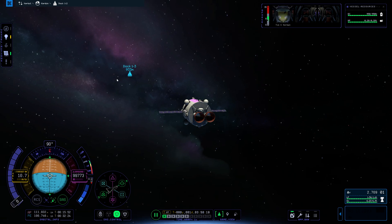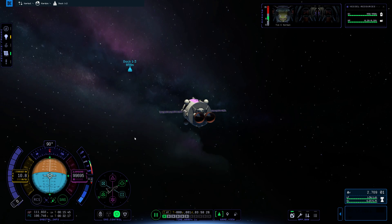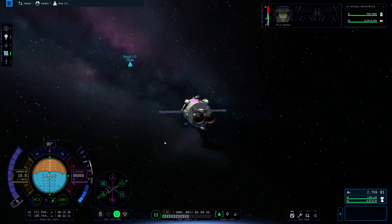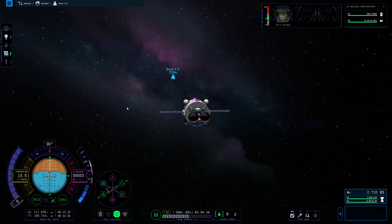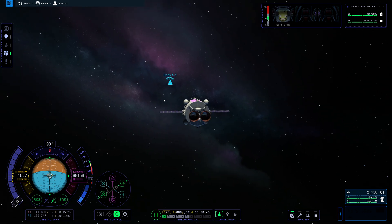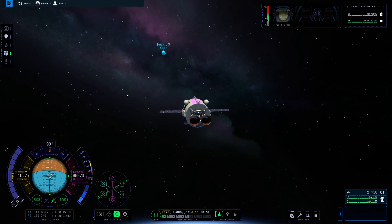Normally I would time warp here until I get closer, but it is still a little bit finicky regarding vessels moving when you time warp, so I'm not going to do that. You should have RCS here if you want at this point, and you can use your RCS to do your maneuvers. We're just watching our alignment here. I could at this point flip around and use my thrusters to stop as I get closer, or I can just use my RCS to stop as I get closer.